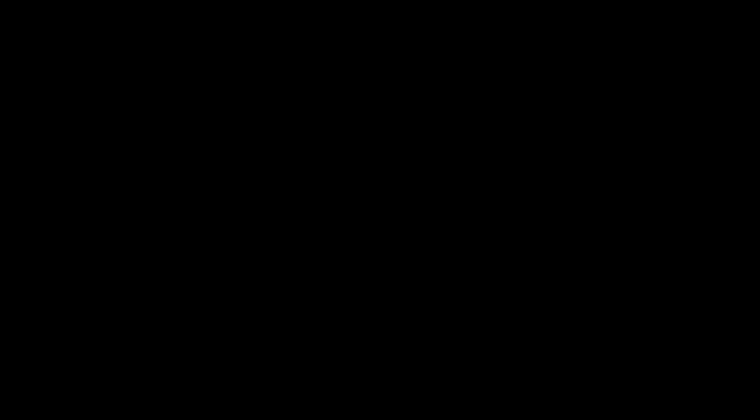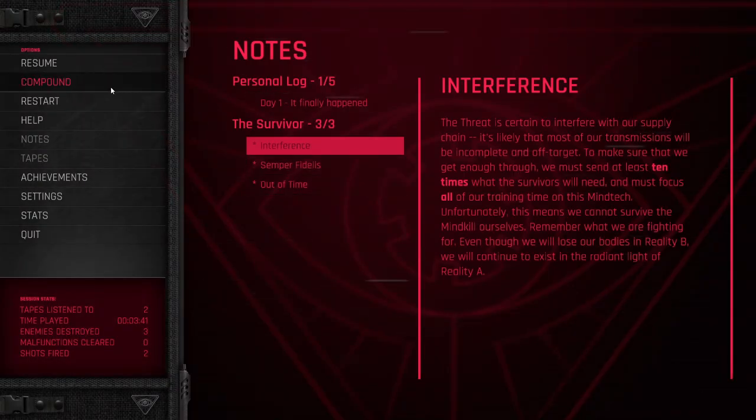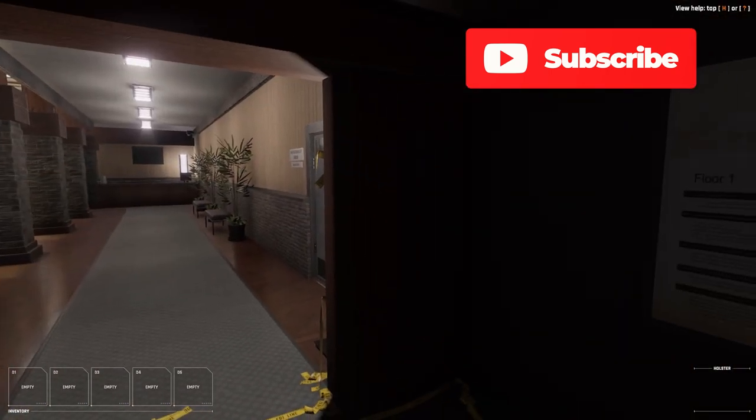So once you reach baseline, simply press escape and press compound and it won't complain anymore. You can go straight to the compound. And here you are in the compound.